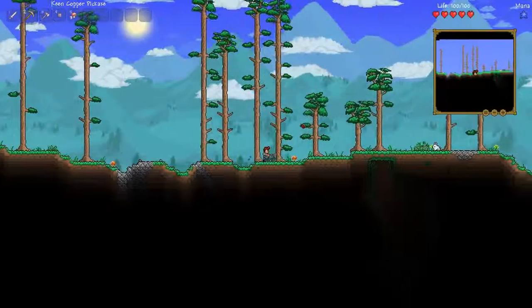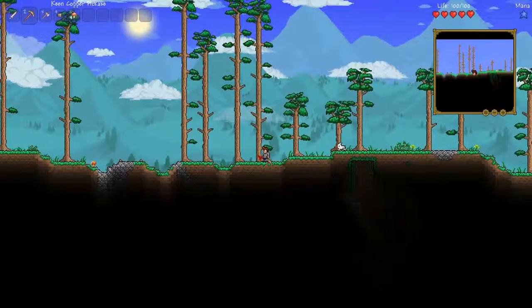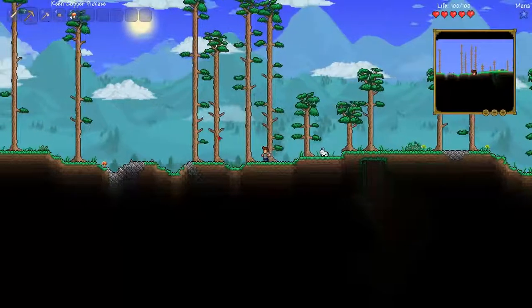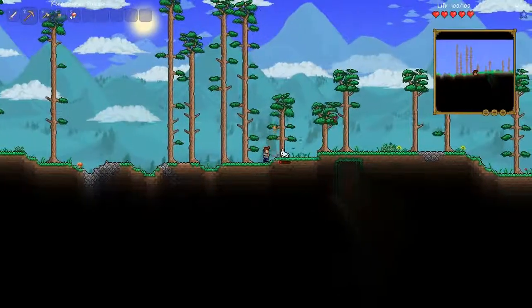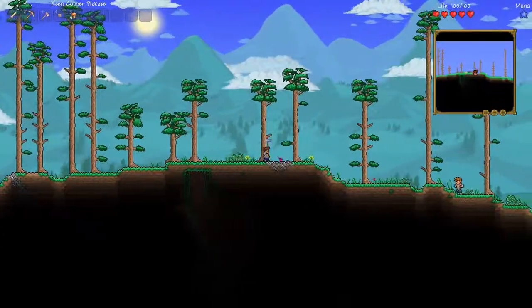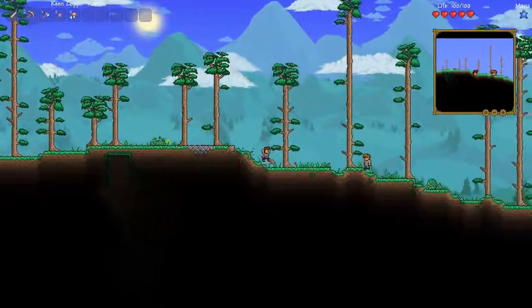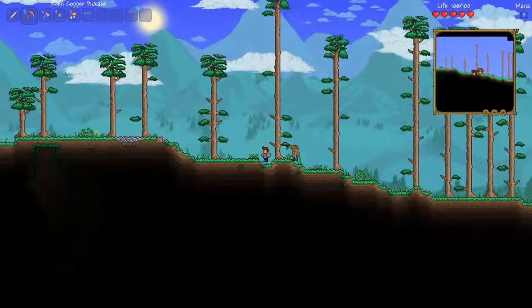There it is. One thing I don't like about this — you can destroy almost anything with the pickaxe. Like, you can break wood and stuff with the pickaxe. Not these trees for some reason, but yeah. You can walk up and down blocks like it's nothing. That's awesome, I love that.